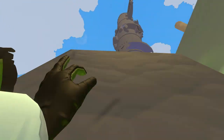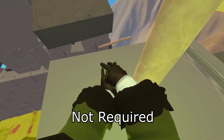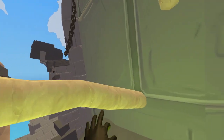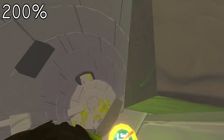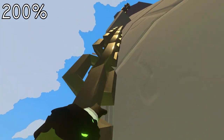This next jump can be pretty tricky. To make it easier, you can step back in your room and after you launch, step forward again to move you closer to the brick on the other side. Climb up the doorway and fall down these bricks so you don't respawn. Climb up these two chains.